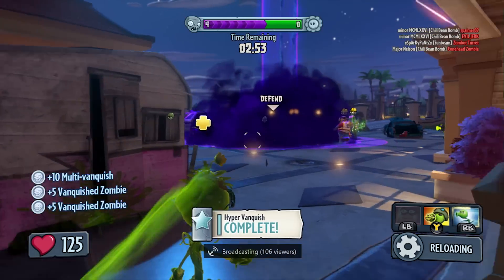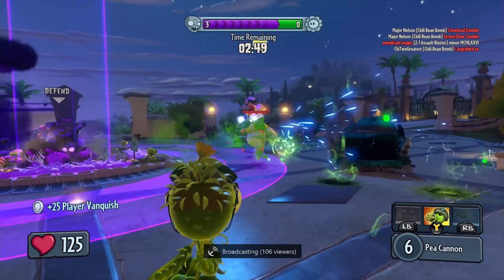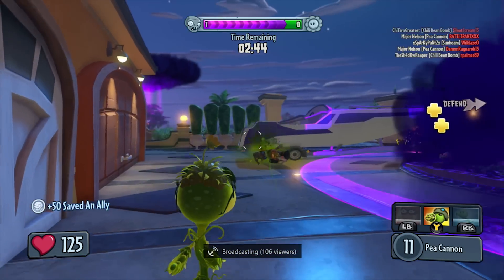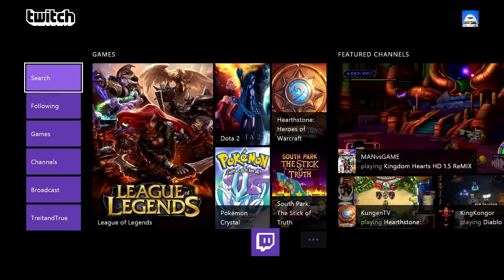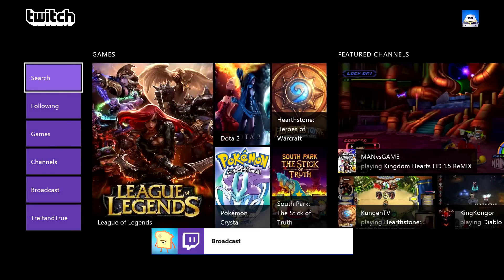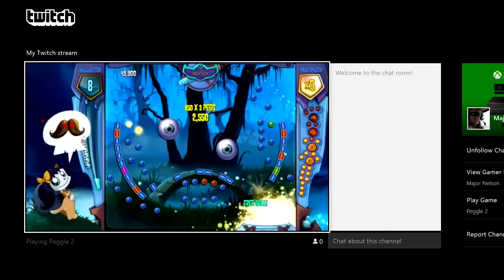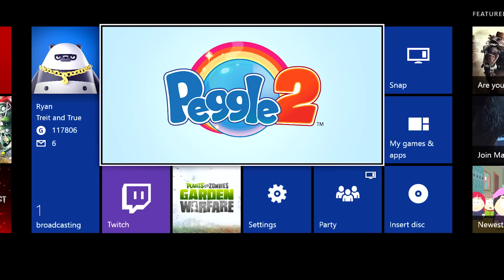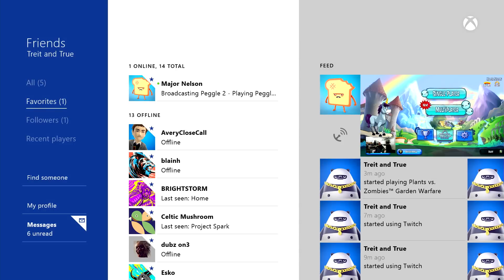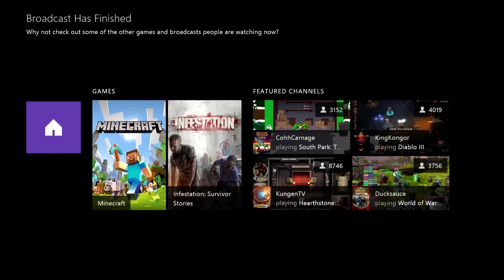Now, broadcasting yourself is obviously a big part of the equation, but for a lot of people, watching their friends' broadcasts is just as important. Anytime a friend you've favorited begins a broadcast, you'll receive a notification alerting you to their stream. Simply hold the guide button when the notification is on screen to fire up their stream. You'll also notice the social tile on home will highlight how many of your friends are broadcasting. If you're looking at your friends list, you'll also see if there is a friend broadcasting, and you can easily jump over to Twitch to watch their broadcast.